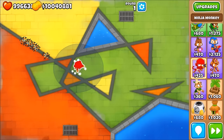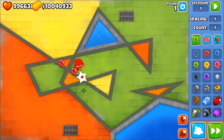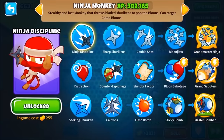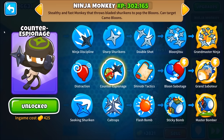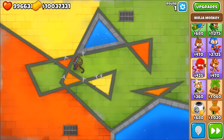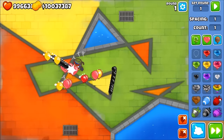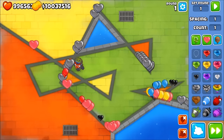Ninth on the list is the ninja — the 003 ninja with the flash bomb. I use this one quite a lot. Bear in mind: if you get distraction and counter espionage it's a very good combo, because the flash bomb hits tons of balloons at once and counter espionage strips camo from balloons the ninja hits, meaning your other towers can then target them. The only weakness is it's not great against regen balloons, and you'll see it struggles a lot against those.